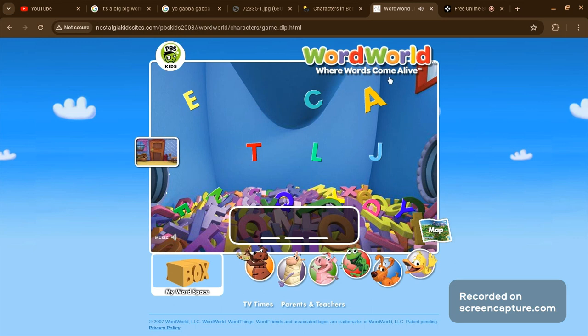Splish and splash! Dog wants to build the word cat. Well done! Yes! That's right! K-A-T. Cat!